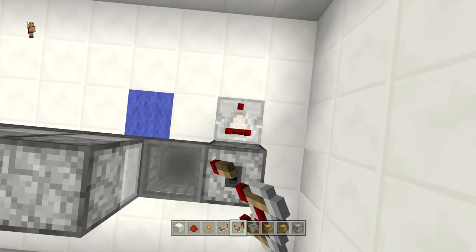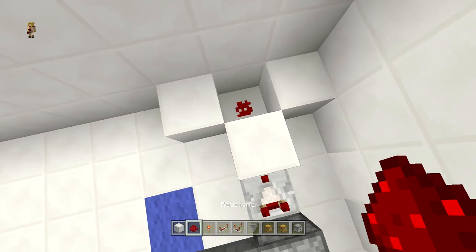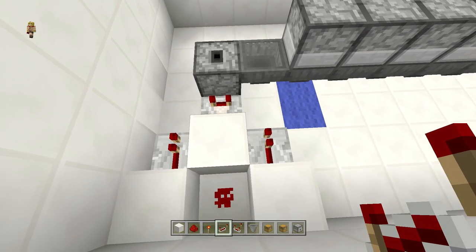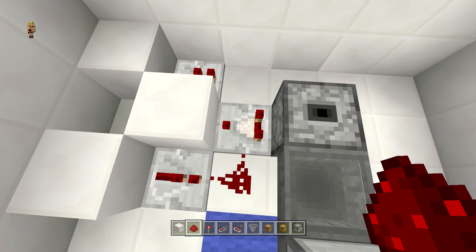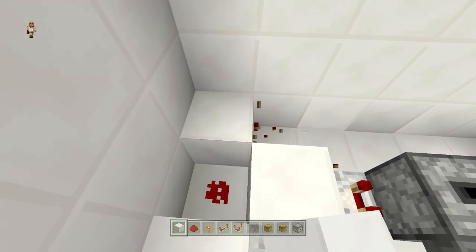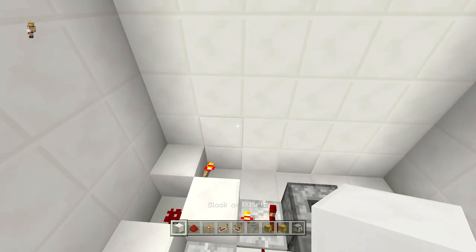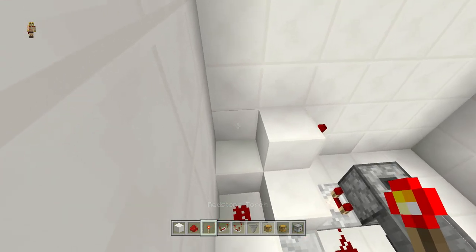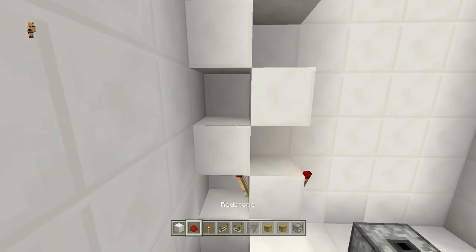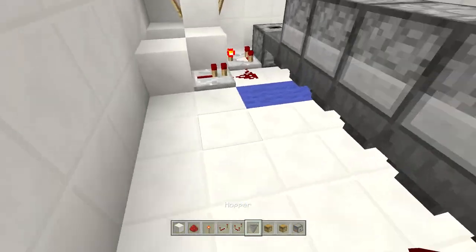Place one comparator right over here, then a block in front of it and a block on both sides. Place some redstone dust there, then get your repeaters and place one there and one there as well, then add that redstone dust. Make sure you turn that comparator on at all times — that makes a world of difference for the overflow system and prevents anything from jamming up. Then place a redstone torch there, a block on top of it, and make a torch tower going back and forth, placing redstone torches alternating front and back all the way to the top.